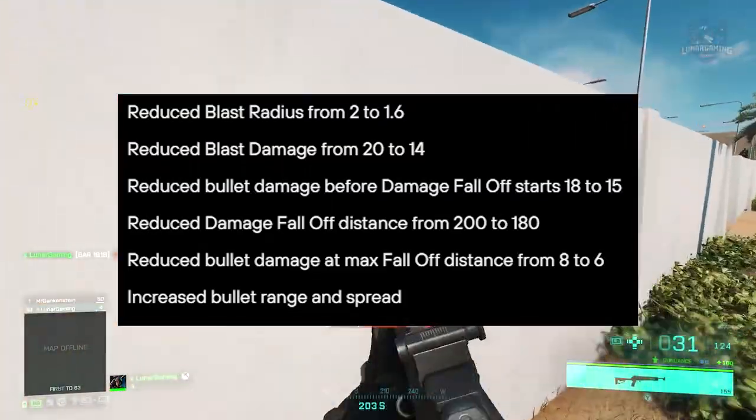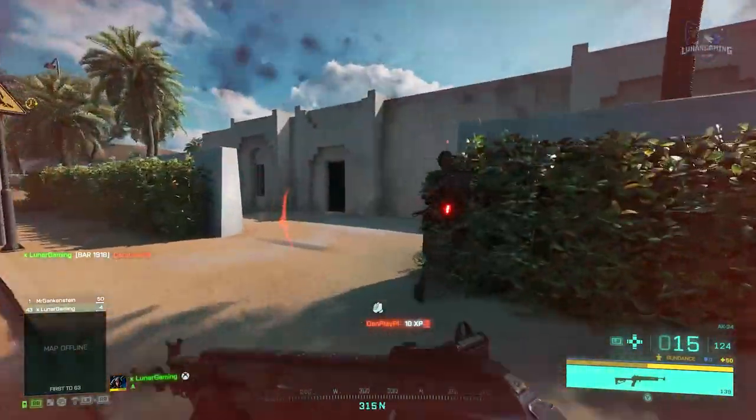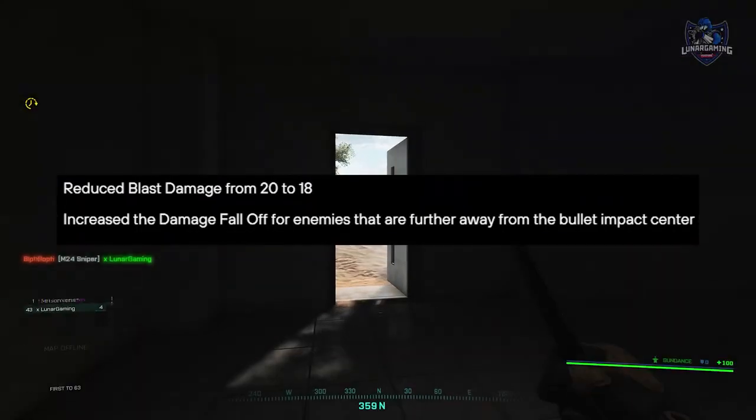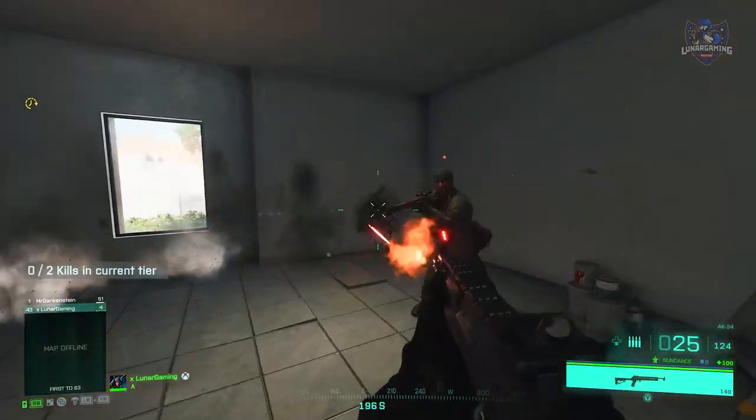For both the SuperHulk and the Warchief 30mm cannons, they're reducing the radius at which bullets do damage upon impact and decreasing their blast damage. They've reduced blast damage from 20 to 18 and increased the damage falloff for enemies that are further away from the bullet impact center.